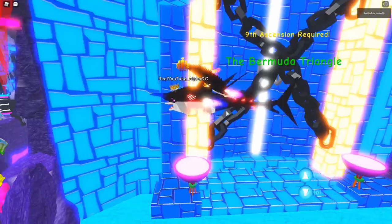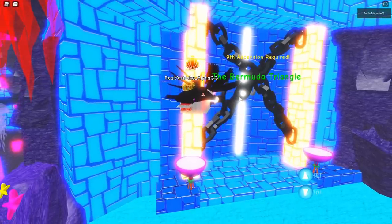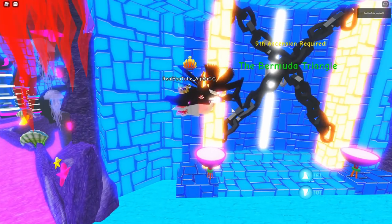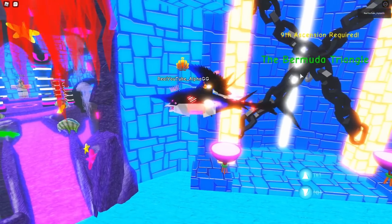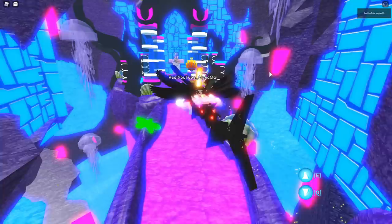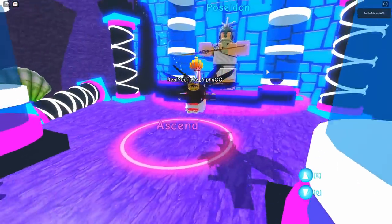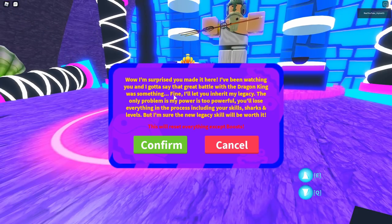If you guys want me to keep grinding this game and get through nine ascensions, I'm gonna have to completely restart with only my skills that I obtain and work through all 50 sharks nine more times to get to the Bermuda Triangle. But I'm pretty sure there's a super overpowered boss, so I really want to try to get in there. So you go over to Poseidon and you will ascend.